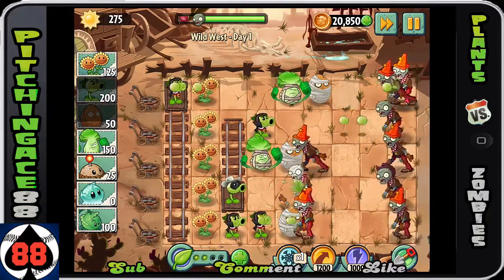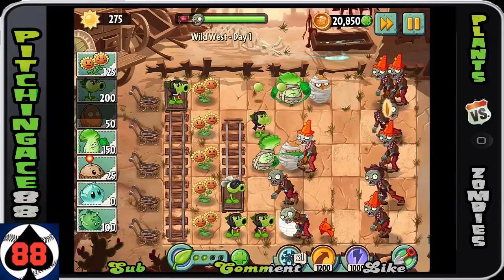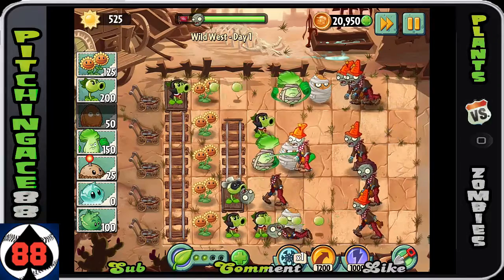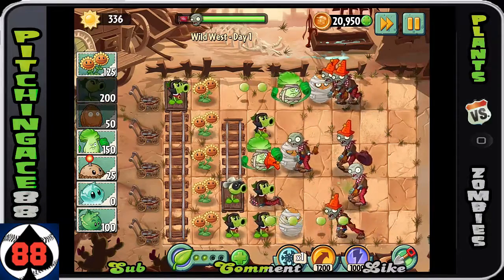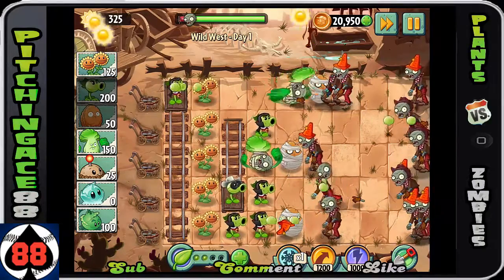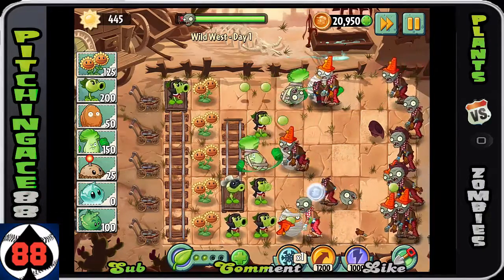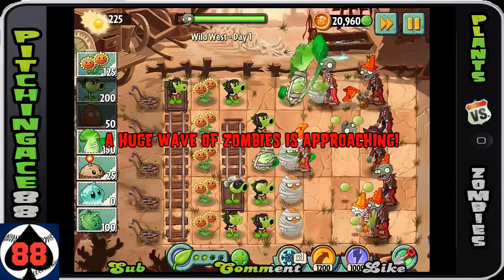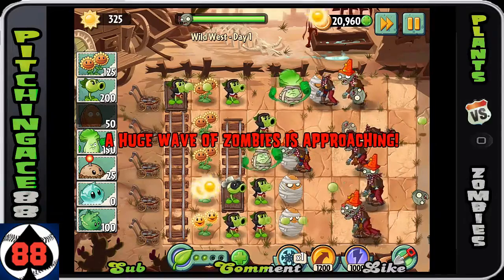Great thing about this level though — it's basically just cone heads, not as difficult. I kept all my plant food and saved it for the very end. No reason to blow it early unless you want to use the iceberg lettuce to slow everyone down — you're more than welcome to do that.